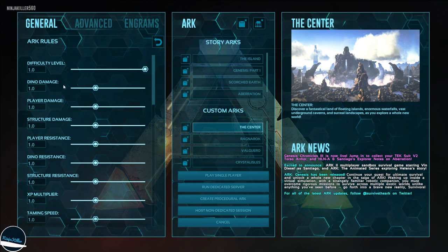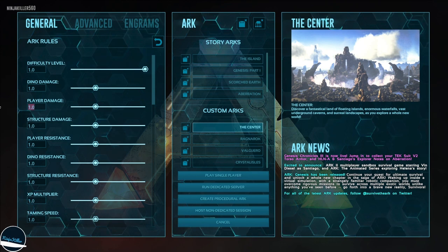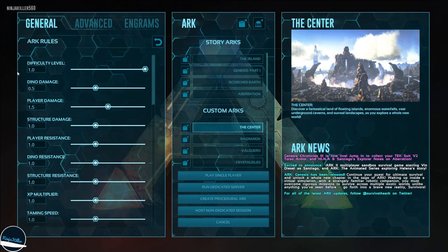The next three settings are the damage ones, and they all work the same way. If we increase it, more damage is dealt; if we decrease it, less damage is dealt. I like to set player damage to 1.5 and incoming damage to 0.5, so I'm dealing more damage to creatures and they're dealing less damage to me.